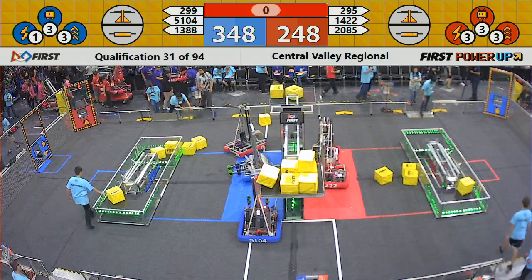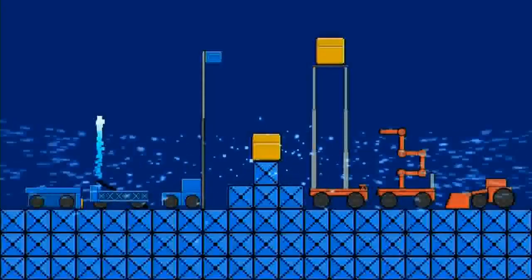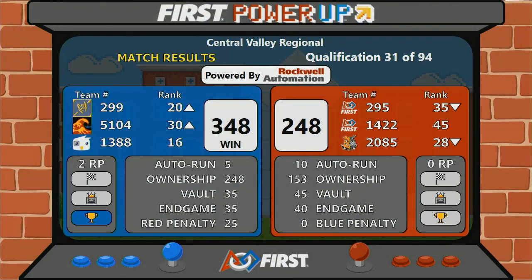And that's match 31. The blue alliance takes the victory, earning two ranking points by earning 348 points to red.